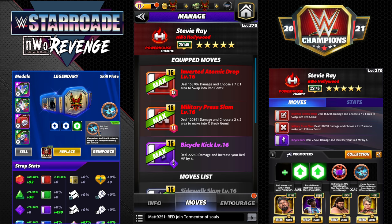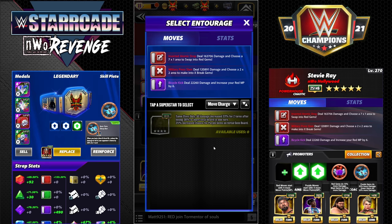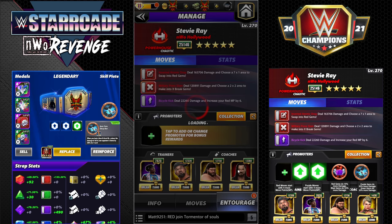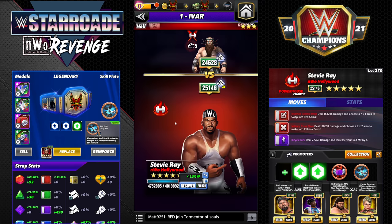We're bringing the Military Press Slam: 11 MP purple, deals 120K damage and chooses a 2-by-2 area to make into X break gems. We're going to swap Batista for Butch for red MP to start, and swap Zombie Charlotte for Typhoon. Since we're doing some board destruction we're going to go gem damage on this. You could go move damage trainers — Snoop and Gooker are a little more rare than the free MLC guys. We're going to use Lacy since we're blowing up the board for purple and green gem damage to give a little more damage.